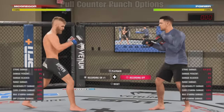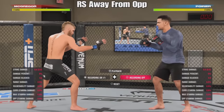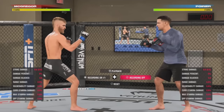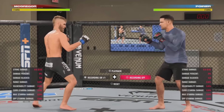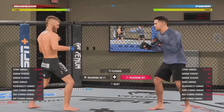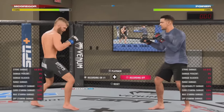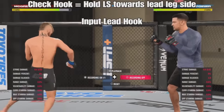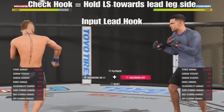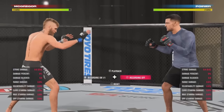By now we're pretty familiar with the pull counter. You're holding your right analog stick away from your opponent and you'll trigger that animation. We have a lot of options to counter with — we have the cross counter, the lead hook counter, the rear hook counter, uppercuts, and overhands. Also with the addition of the new check hook animation, if you hold the left stick towards the lead leg side, you get this nice check hook animation.